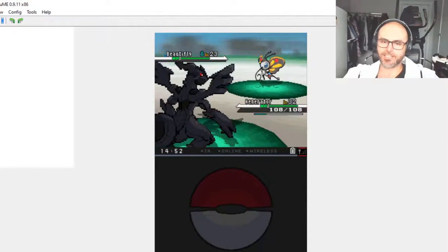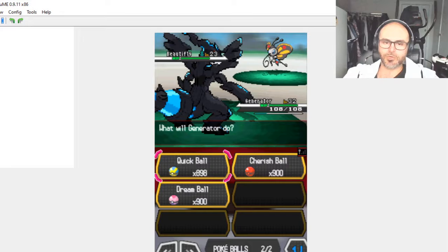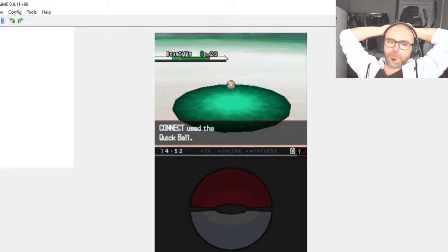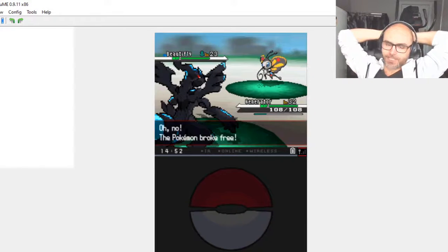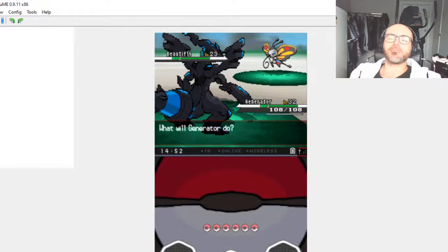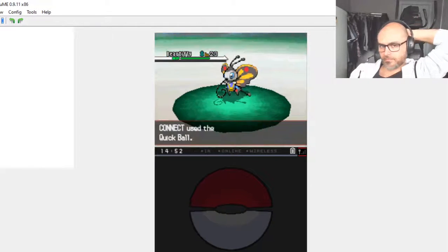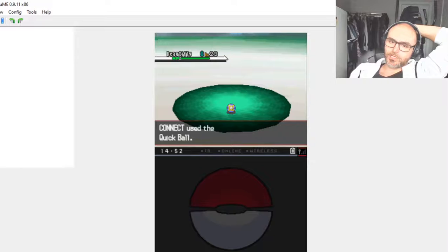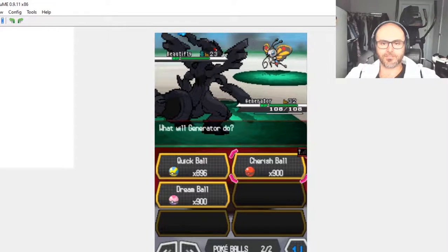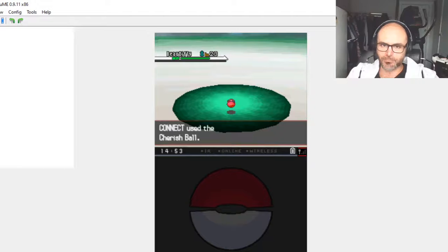Part of me really wants to knock it out, but we're going to catch it just in case we need it. We're going to throw a Quick Ball — that should catch it quickly. Oh no, Beautifly is too quick, too cool for a Quick Ball! I'm going to try another Quick Ball just to see what happens. Come on mate!